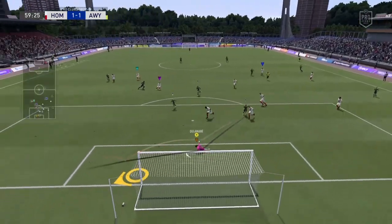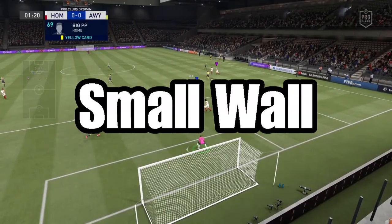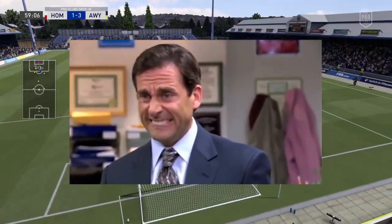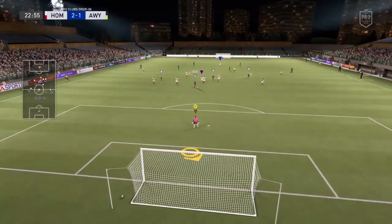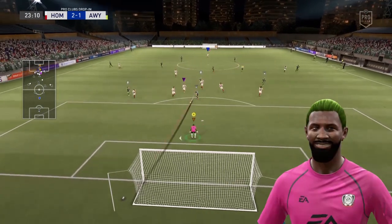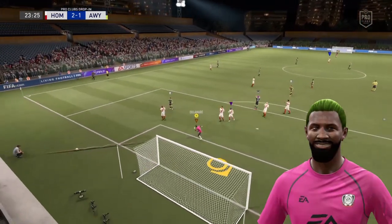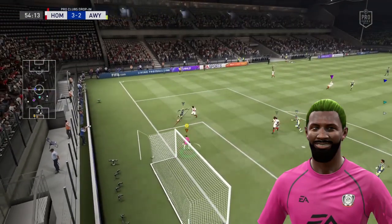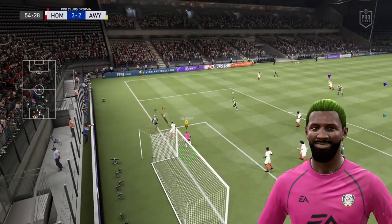The second type of player we'll be looking at is the so-called small wall. And yes, I did choose names myself. You'll quickly recognize these players by their short build and their crazy looks. Are they just trolling or did they simply select the wrong player style? Nobody knows, because these, in contrary to the skillers, do stay in goal as they do take their positioning seriously.